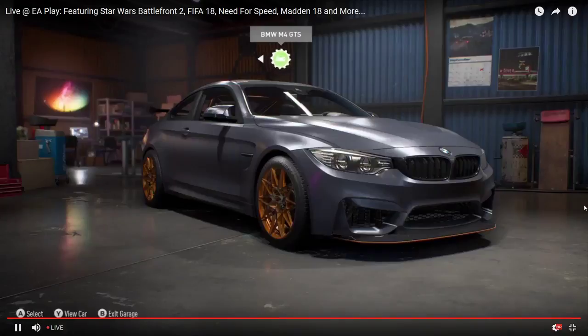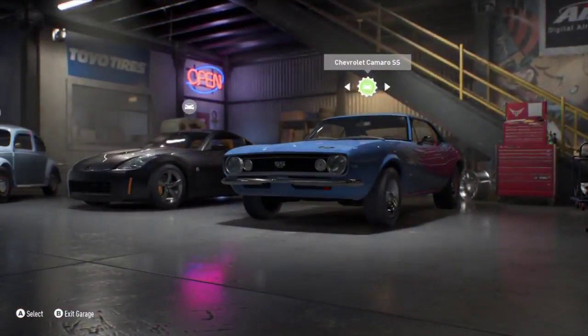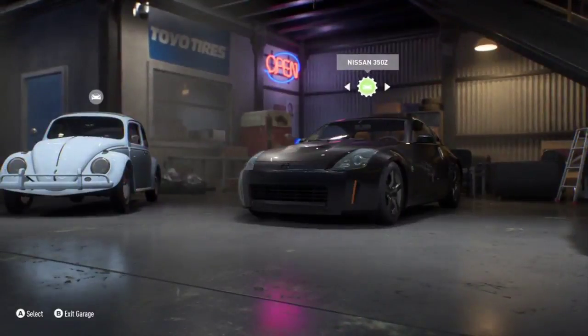So let's talk about some of these cars. We've got the BMW M4. We had the M4 in the last game, but this time we've upgraded — we've gone for the GTS. So it's a bit more track-oriented, a bit more performance-oriented. We've got some muscle cars as well. Last time around we didn't really hit the money on the muscle cars, so we've done a bit more this time. And the Nissan 350Z — everybody's been asking for it. We can't deny the fans what they want, so we've put it in Need for Speed.